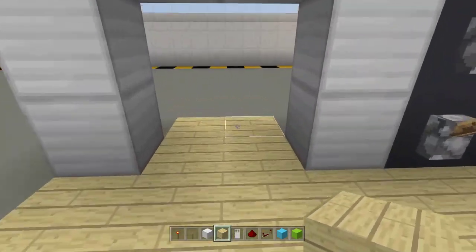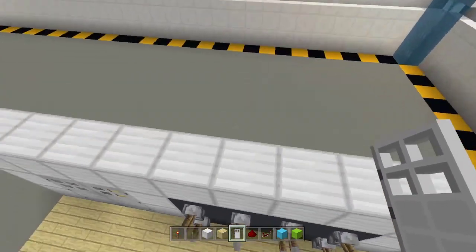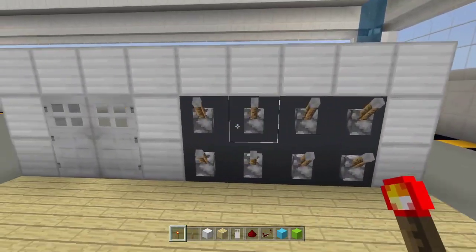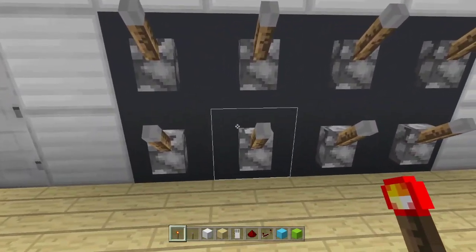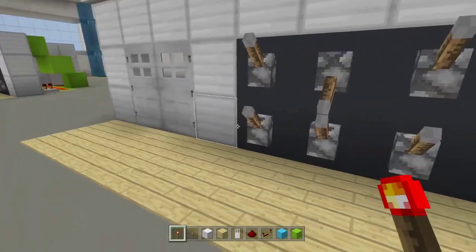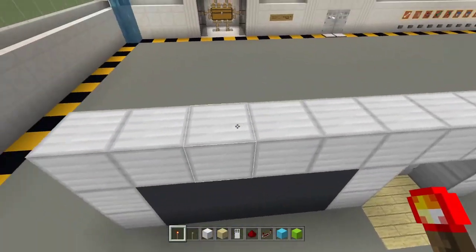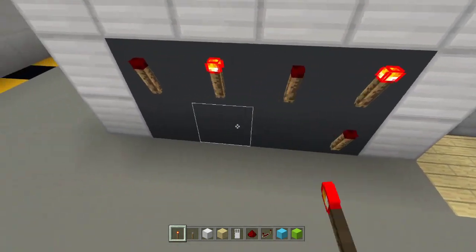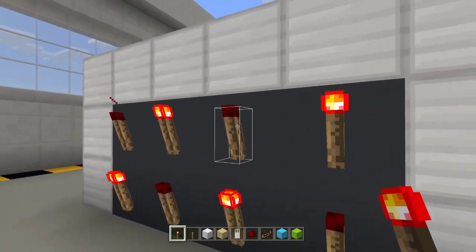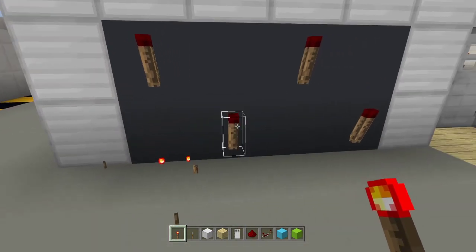Place your iron door just like that. Now set your password — for example: two, four, six, eight. Place a redstone torch on all the levers that are OFF — those represent your password. Then destroy the ones on the levers that should be ON for your password, so the torches are turned off on those positions.